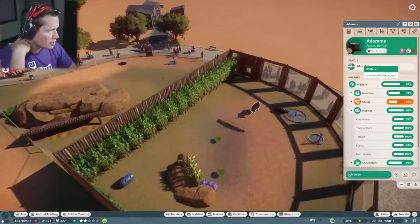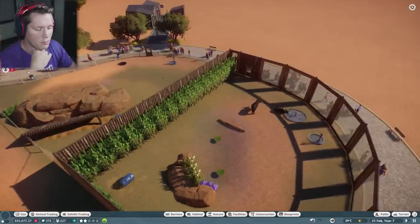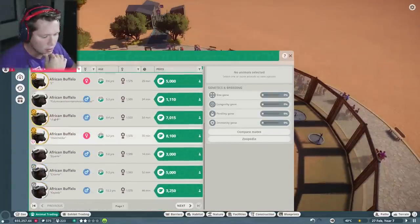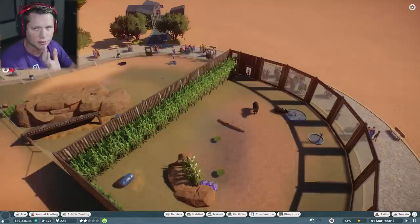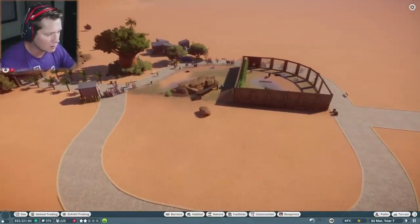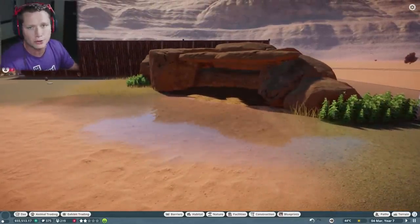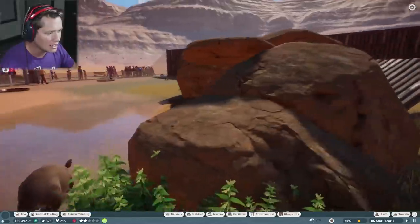We also have our African buffalo. Their social's not great because they want one more friend. It looks like there are some African buffalo we could purchase, but it's going to cost us quite a few conservation credits — around two to three thousand — which we don't currently have. I tried rebuilding the aardvark enclosure; a lot of you said the roof might be too low to count as hard shelter. I tried it and it didn't work.